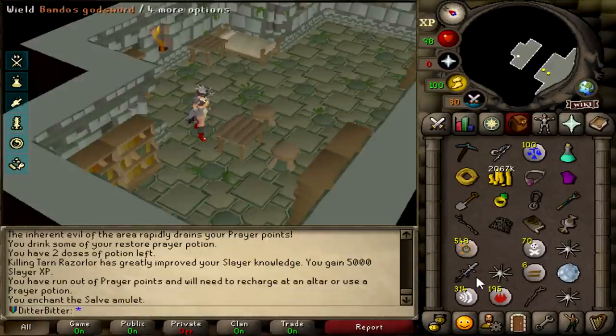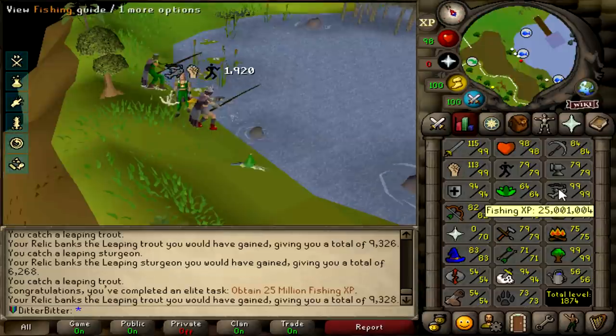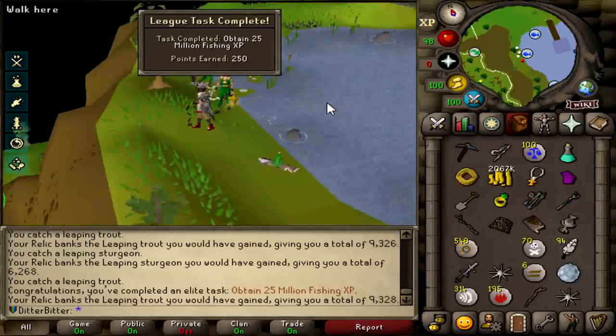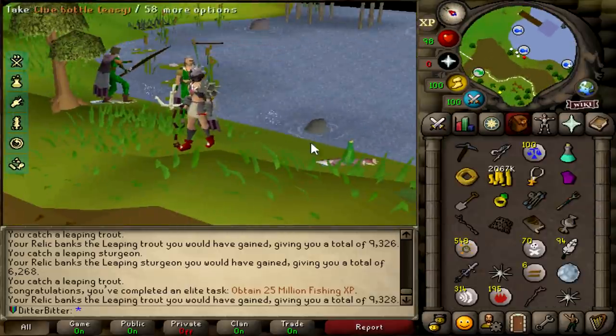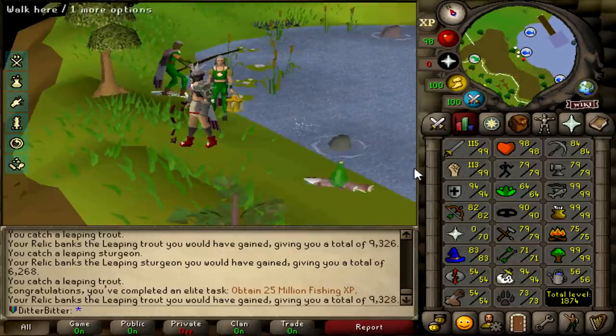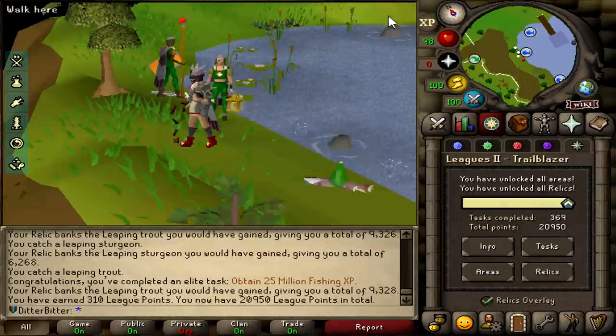Torrance Diary, Salve Amulet - wear this, 50 points. And that, my friends, is my first 25 mil of the league. This is why Endless Harvest is so good - other people who would want to do this would have to drop all their fish or go bank them or something, but I can just sit here AFK every time I'm doing something, and that is 250 points right there, putting us up to 20,950.